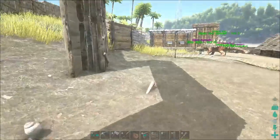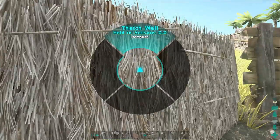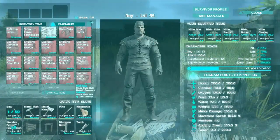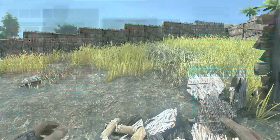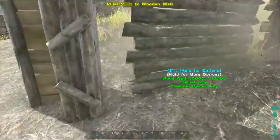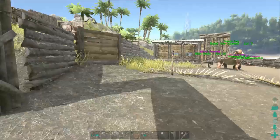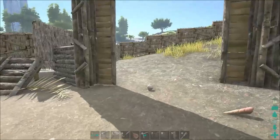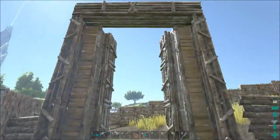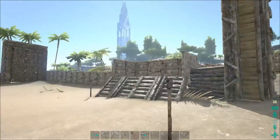I need a wooden wall on this side — just noticed. Wood wall. Can I have a wood wall? It needs fiber. Don't worry, that should do it. Let's put the door in. Of course the door opens to the wrong side.